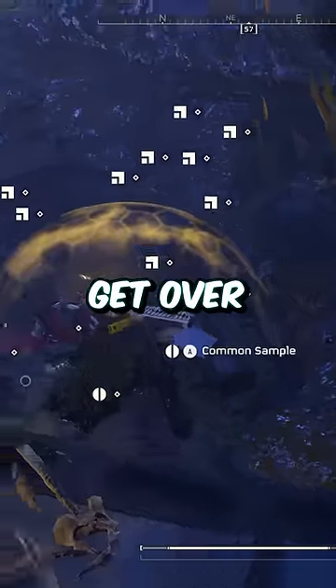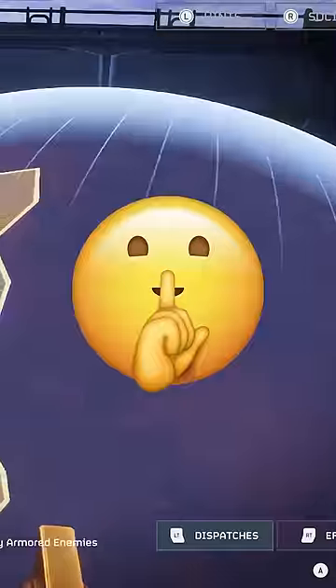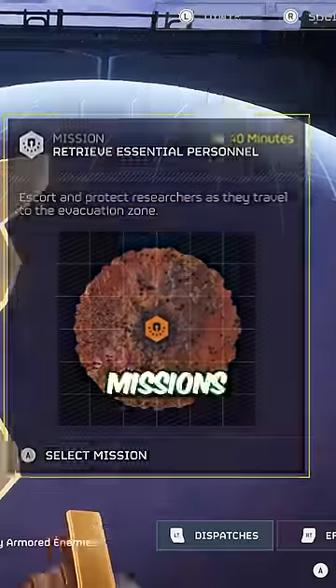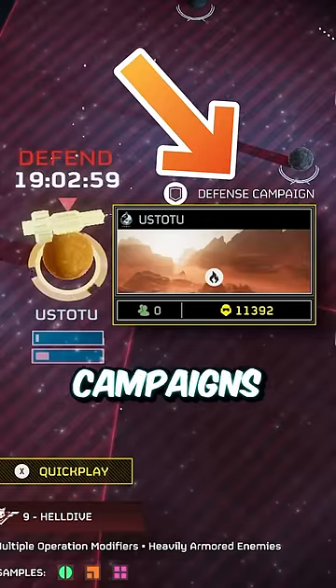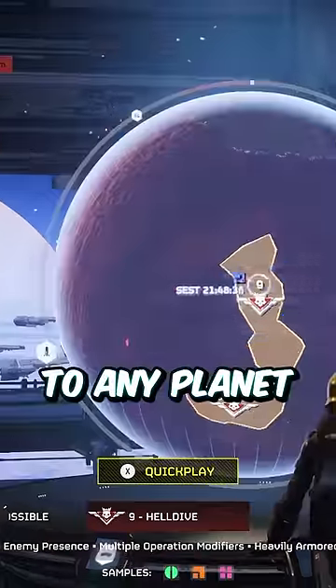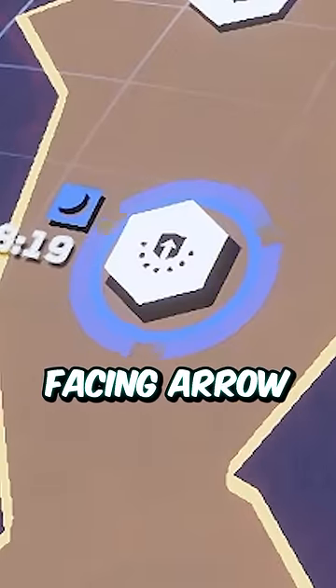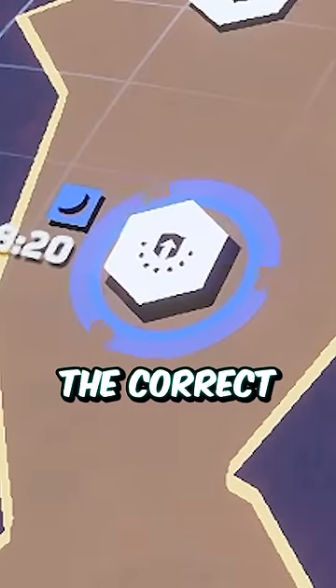Did you know that you can easily get over 500 samples per hour in Helldivers 2? The secret is retrieve essential personnel missions, which are part of defense campaigns on both Bug and Automaton planets. You can find them by going to any planet with an active defense campaign, then look for a shield with an upward-facing arrow on it, which signifies the correct mission.